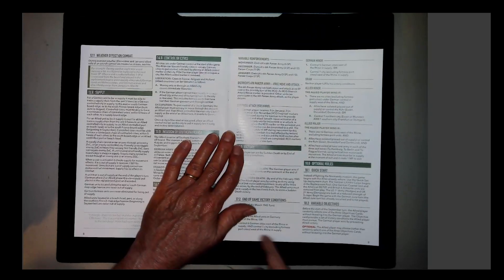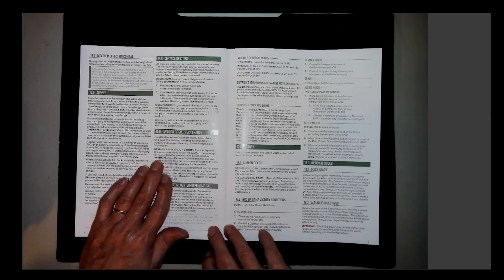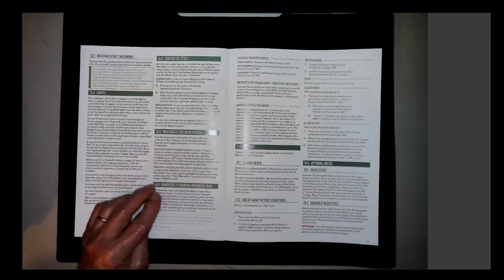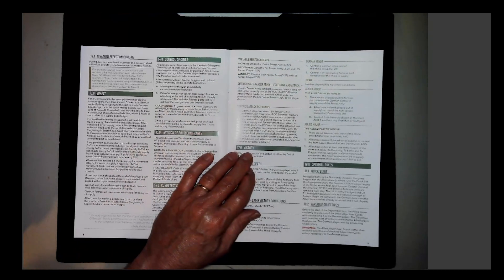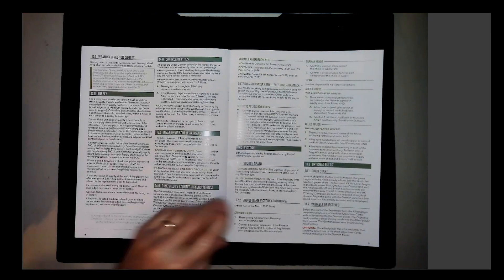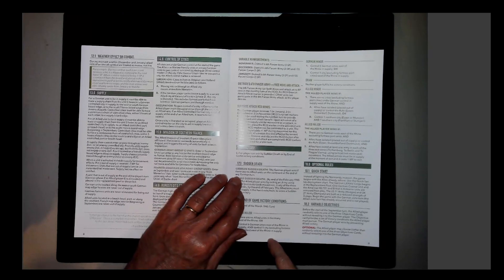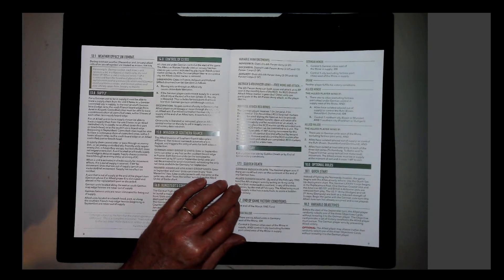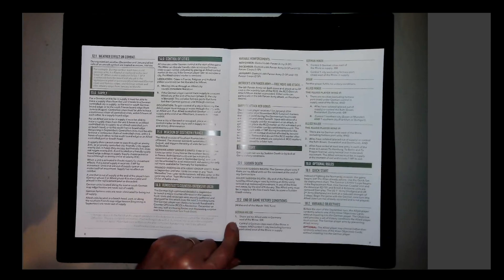Other rules cover weather effects, control of cities, liberation, and Operation Dragoon — invasion of southern France by Army Group G. Rundstedt's counteroffensive — their code name for Battle of the Bulge — features variable reinforcements including Dietrich's 6th Panzer Army. Victory conditions: German sudden death if no Allied units remain on the continent at the end of any German turn. Allied sudden death by exiting an army using tactical movement in any of the three exit zones by end of February. Otherwise, the result ranges from German major to Allied major victory.